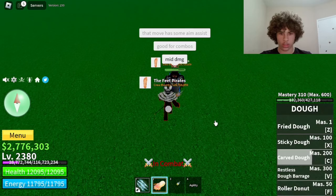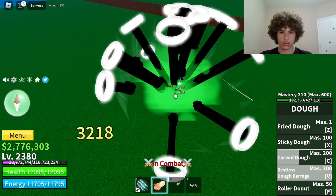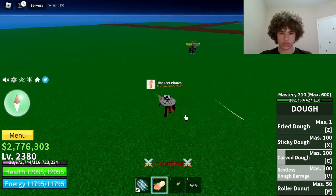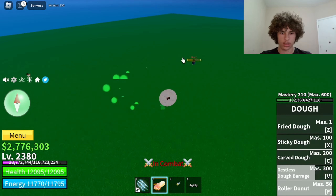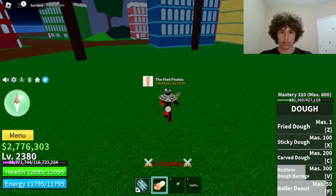Next move is The Barrage, and that does 4,152 damage. The next move is Roller Donut. On the non-awakened version, this doesn't do any damage.